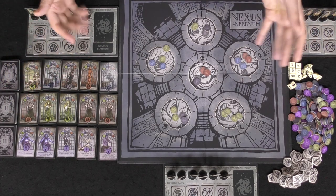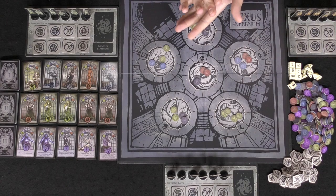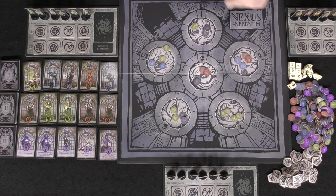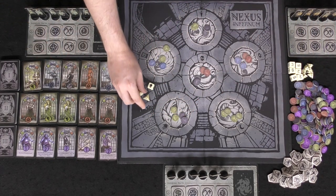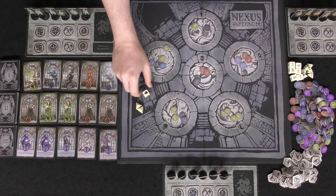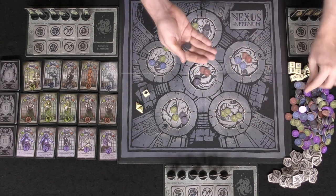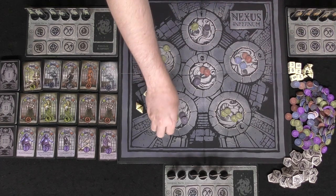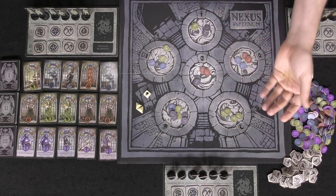Once setup is complete, choose a player to begin — maybe the last person to summon a demon from the underworld, or just the oldest player. The first phase of the game is you're going to manifest energy: take your portal die and your two energy dice, roll them, and then place the energy. For example, I rolled two black and I rolled the hand symbol, so I'm going to place two black for each black I rolled on the hand area.